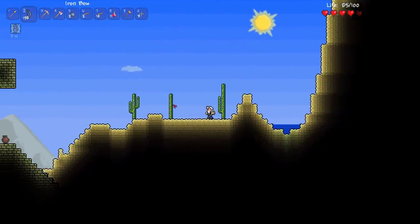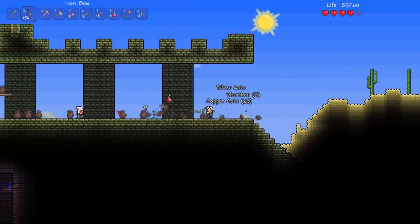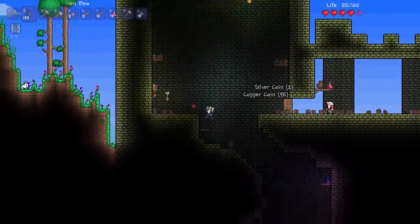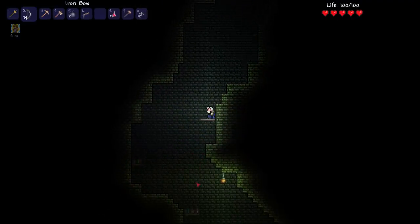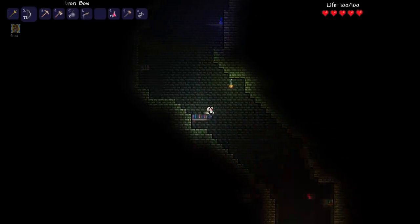Then I stumbled across my dungeon. What a difference from that big bright one in the previous update, and I knew what I had to do — immediately go underground and try to find a water bolt. But knowing that the dungeon guardian can pop out at any moment, I wasn't able to go as low this time, so unfortunately in this playthrough I didn't get the water bolt.